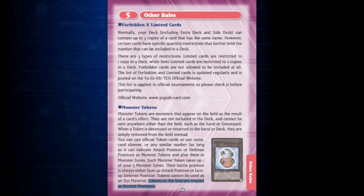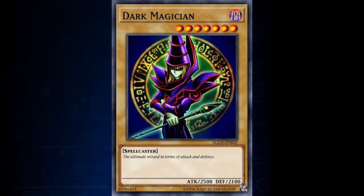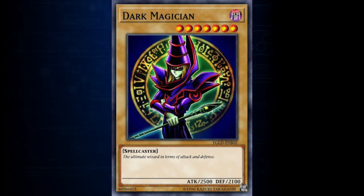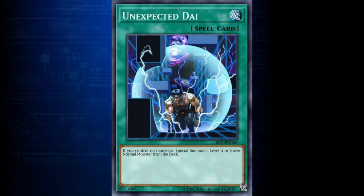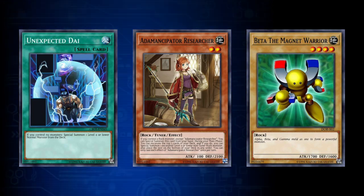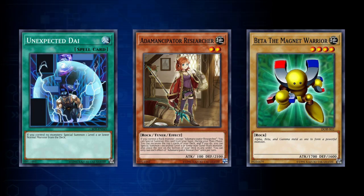Many normal monsters used to have higher attack and defense points than effect monsters did, instead of having their special abilities. They've become less useful over time as effect monsters started having larger attack and defense values. Most duelists who play normal monsters tend to play them for reasons other than their stats — sometimes they're used as targets for certain support cards that help their overall strategy. The rock deck, Adamancipator, used to play the normal monster Beta the Magnet Warrior as the target for the spell card Unexpected Dai, which allows them to access a level 4 rock monster very easily.